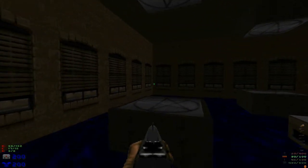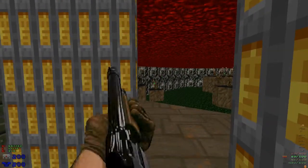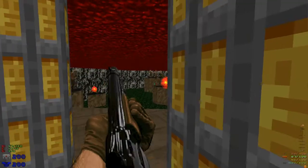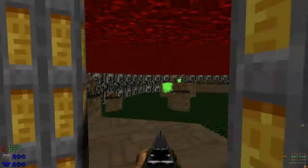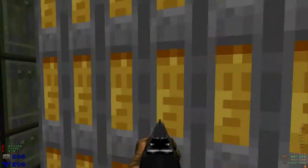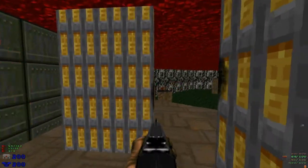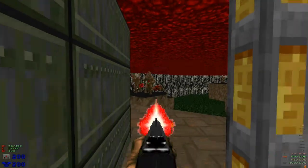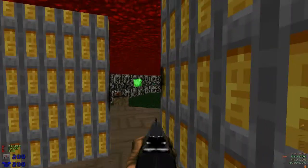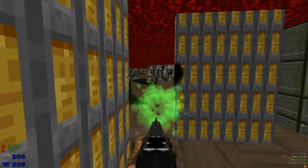We're going to go through this teleporter now. I'm going to use the yellow bars here as cover and try and pick off as many of the imps as I can. You've got to be aware of the projectiles that are being lobbed in your direction at all times.